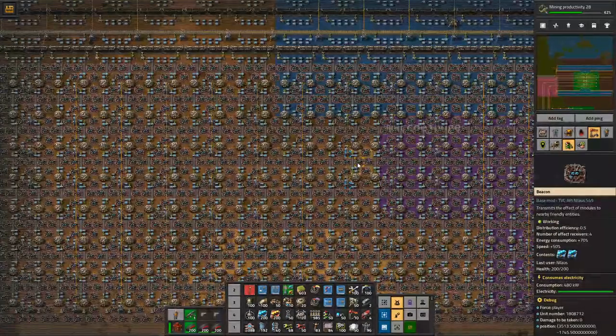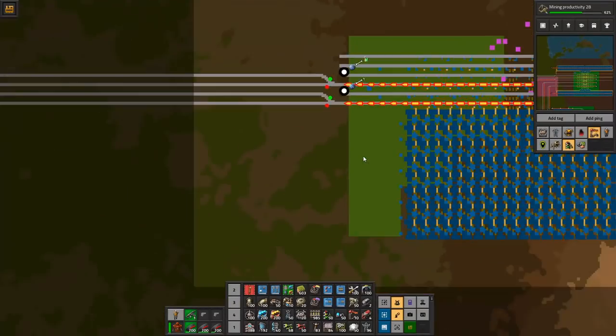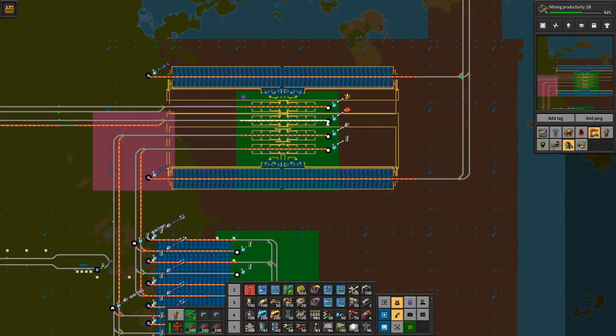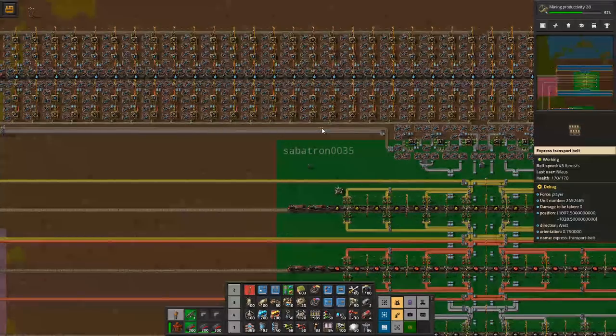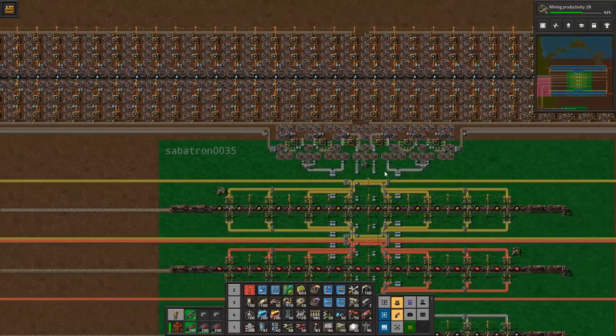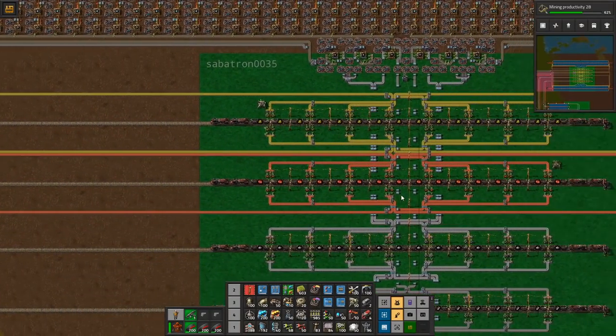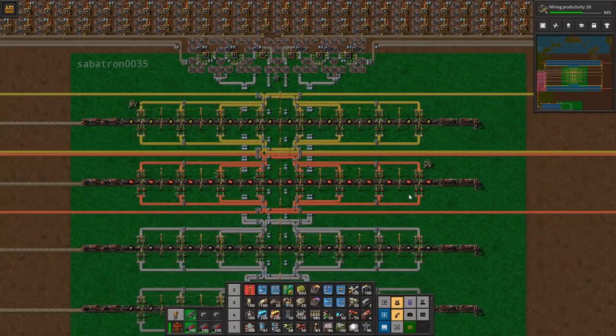Red and green are the easy ones. Then comes the difficult part: how do we do blue signs? Blue signs require red circuits, sulfur, steel, and a lot more. It's quite a step up in complexity, and that's what I've been working on for the last couple of weeks on stream — but man, does it look awesome.